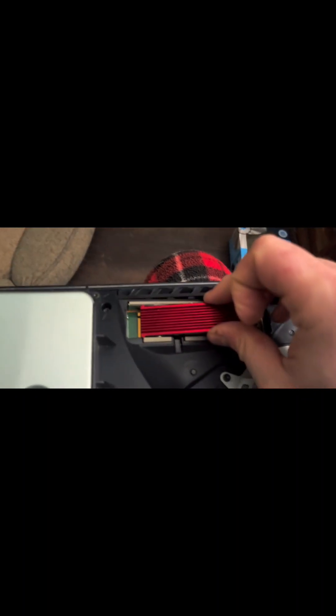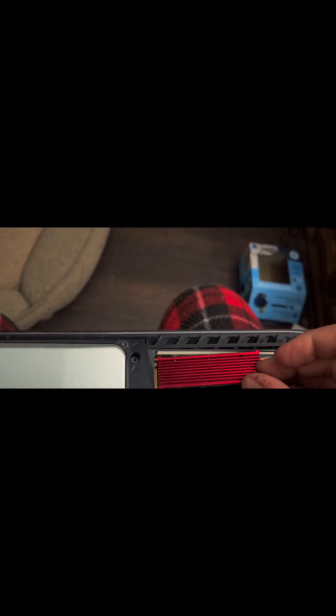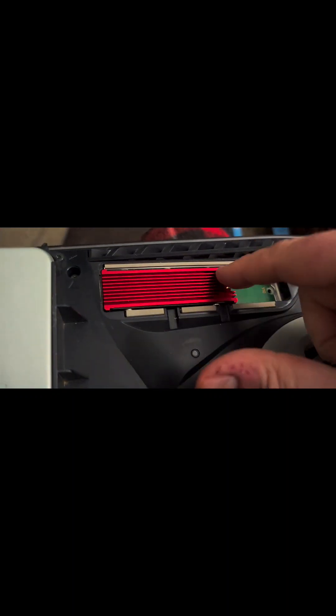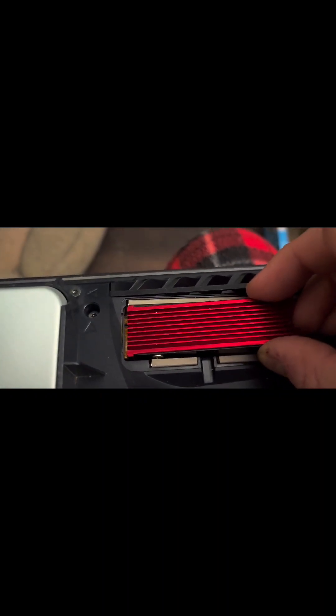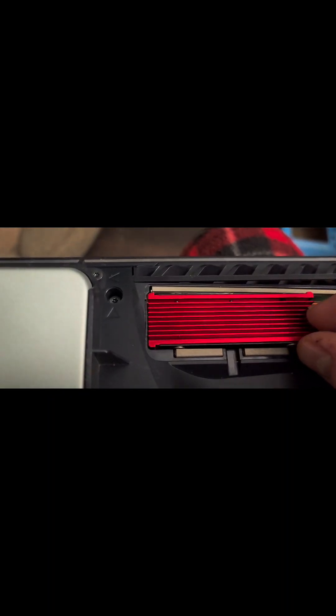So I'm going to put my normal one back in — this is my one terabyte from Samsung. Don't forget the screw — I learned that lesson a long time ago. It kind of just pops in; you have to wiggle it a second, sometimes it can be a little tricky. See how that went in a lot quicker? There's a little clip — it's kind of hard to see — but you'll hear it snap. You hear that little tiny snap, and then you just push down. That's how you know it's an SSD that's going to fit. Then you put your one screw back in.